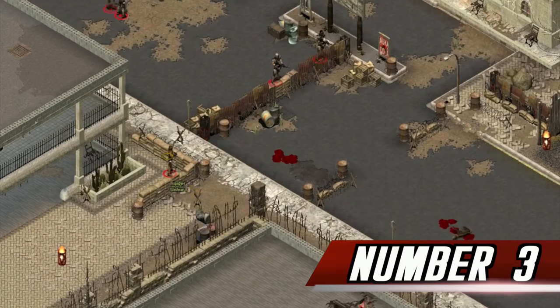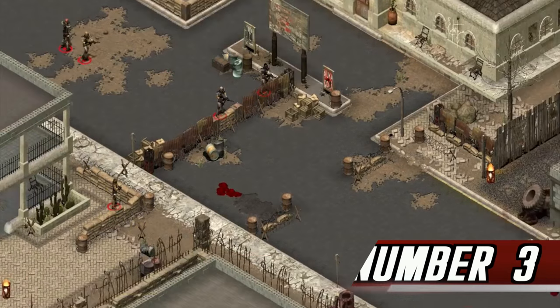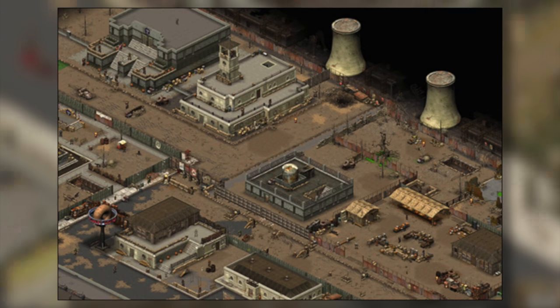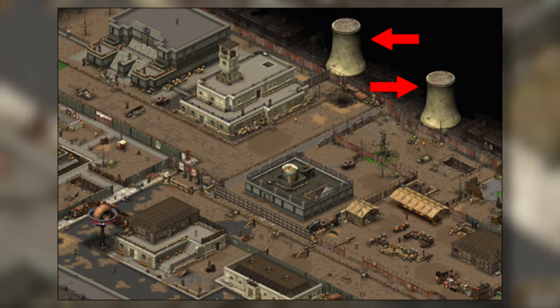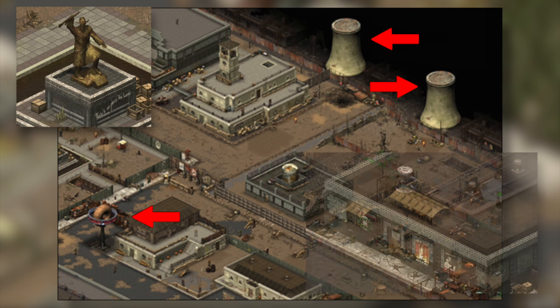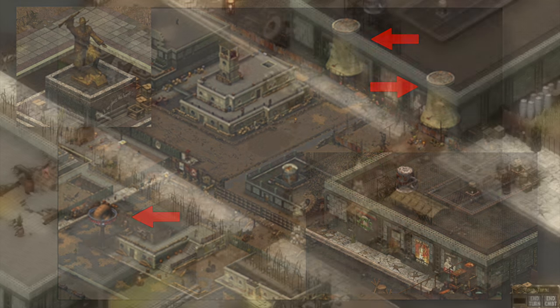Number 3. There's a town in Fallout Tactics called Springfield. This town seems to be a reference to the town of Springfield from The Simpsons. Both towns of the same name have cooling towers for a nuclear power plant, similar town statues, a large donut sign, and Joe's Tavern, referencing Moe's Tavern from the TV show.